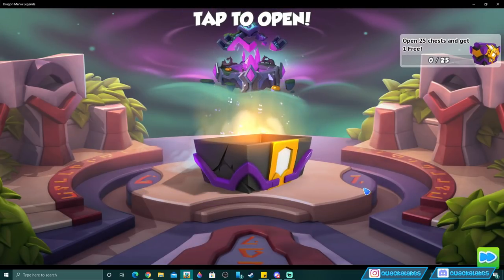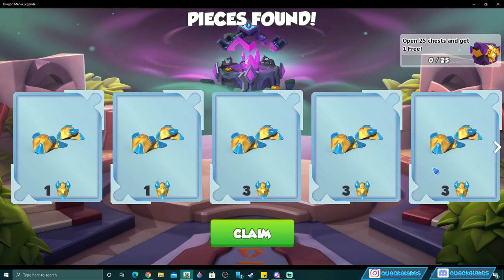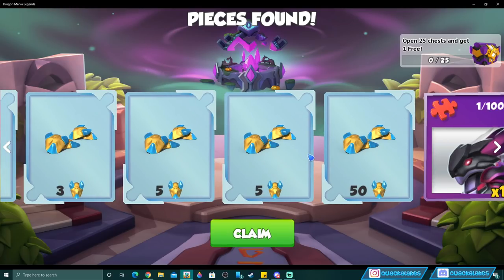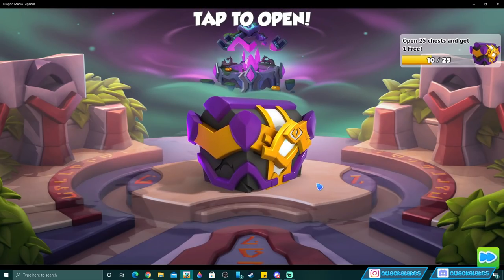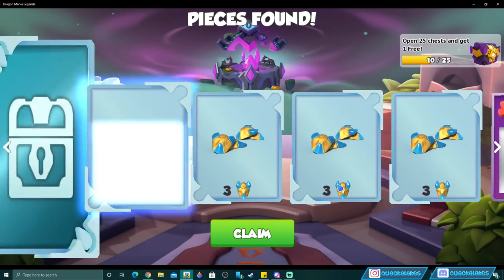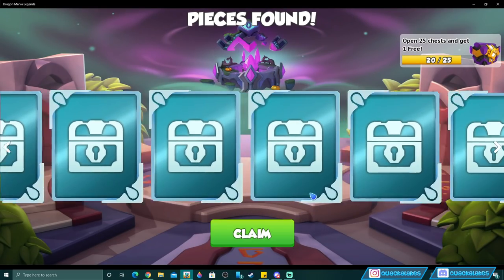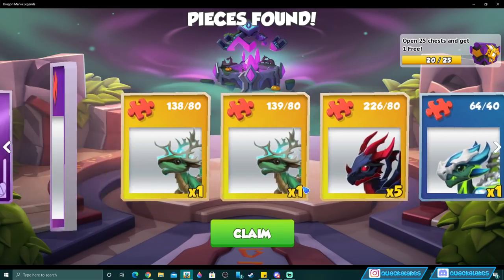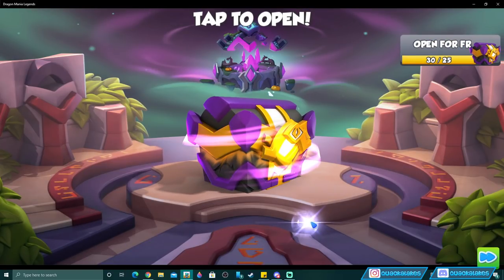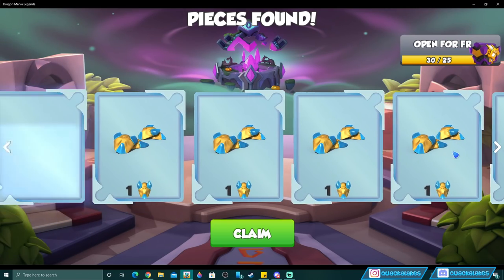I've got 57 ancient chest tickets — let's see how my luck goes. On average you should expect about 2.7 talismans per chest. I immediately got a times 50 drop, which is what happened last time too. Every times 50 is very helpful — it puts you well above average. It's really important to open as many chests as you can and hope for those times 50 drops. I mainly want that new Shade Brute dragon; otherwise I'm just collecting talismans.